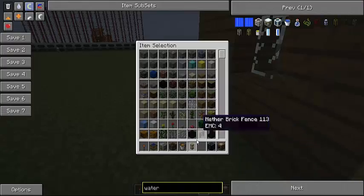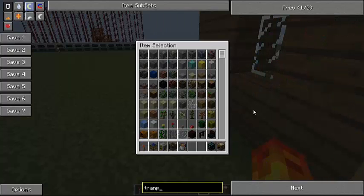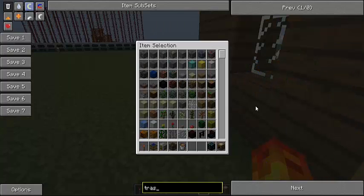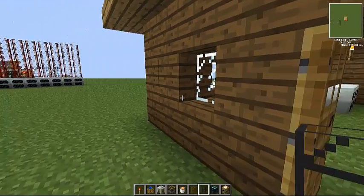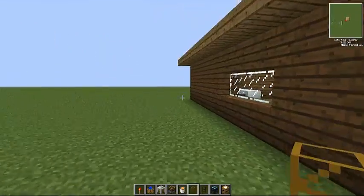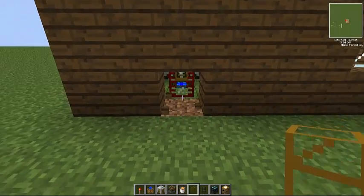Now we can start building the bulk of the build. But first, I'm going to need to get some transport pipes. You can use stone or cobblestone, it doesn't matter. Let's just go to the back here, since this is where our machine is going to be — let's just work from the other way around.